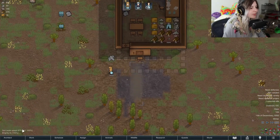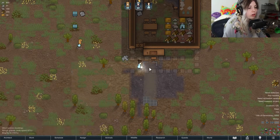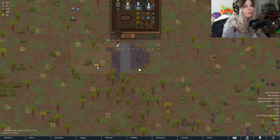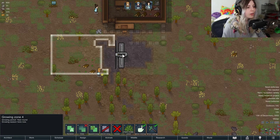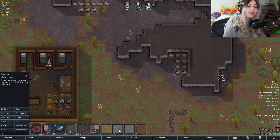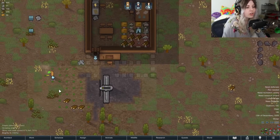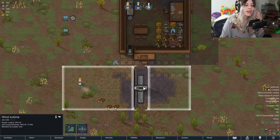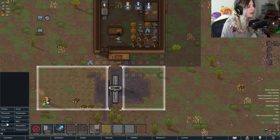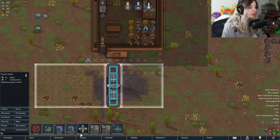I'll probably get rid of the windmill eventually — I'm not a big fan late game since they take up a lot of space. You can replace them with better power sources. Trees will block your windmill from working, so you need to prevent them growing nearby. You can put flooring like concrete or paved tiles — it uses a lot of steel but works. I just set those areas as more growing zones because they'll automatically chop trees in growing zones. Then build power cables to connect everything up.